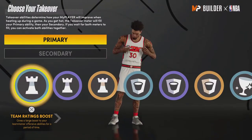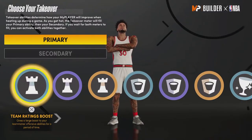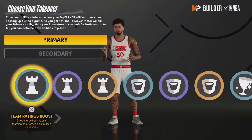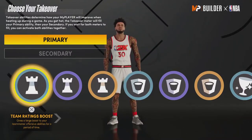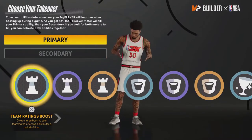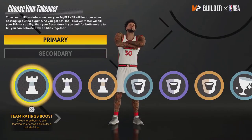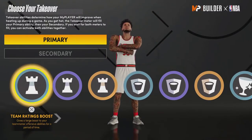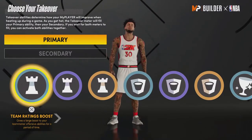All playmaking takeovers should be able to get ankle breakers — I don't know why 2K took that away. Some players in real life are passers who don't break ankles, sure, but it gives playmaking another reason to be chosen. That was a big reason a lot of players used to pick playmaking. It'd make people want to use it more, and players who want to be a team player and get ankle breakers could go with playmaking instead of shot creating.